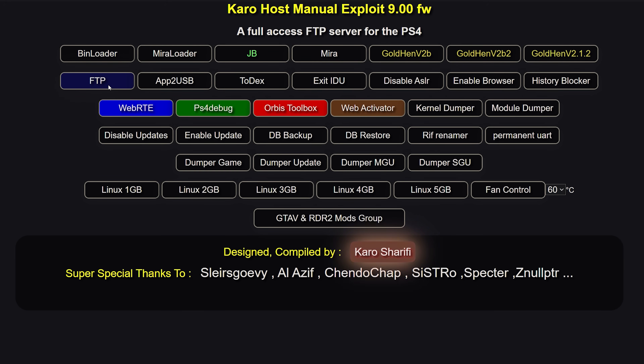Next you have FTP, which just runs an FTP server on your PS4 so you can access the file system. Then you've got App to USB, which I covered in my previous video — it allows you to run PS4 games from a USB drive without having to format the USB drive as extended storage for the PS4, so you'll still be able to access the USB drive normally.